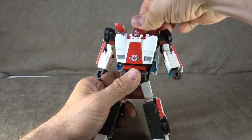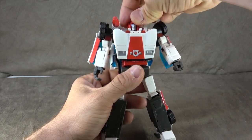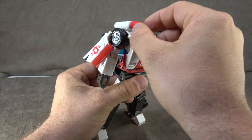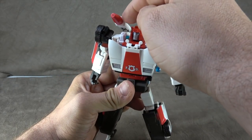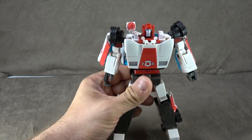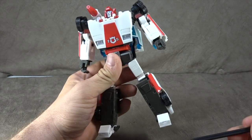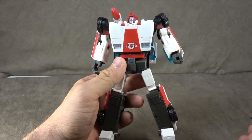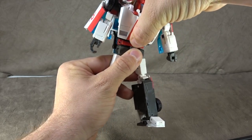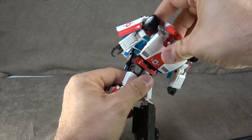The head is on a swivel hinge, which is the preferred way of doing business — you can get it up and down and the swivel looks good. The face gray looks good and the eyes are painted blue. The rocket is painted red, though it's a little sloppy around the edges — small nitpick. I still don't like the way the whole rocket area looks, it looks messy. We have the waist swivel and the ab crunch — a bit stiff but it still works.